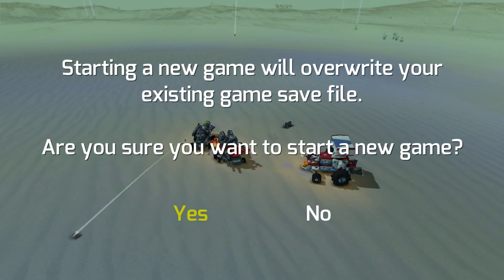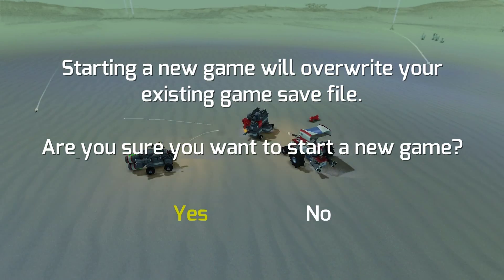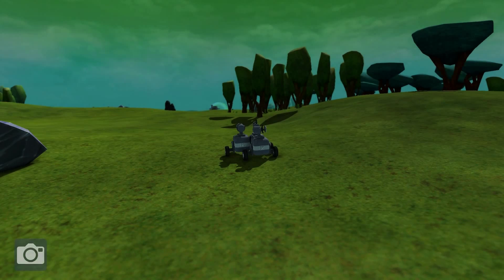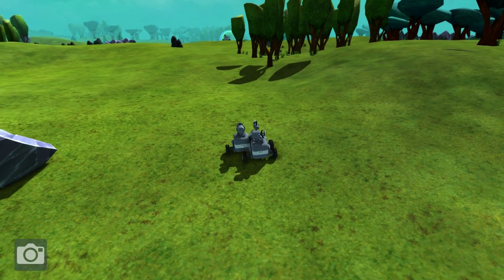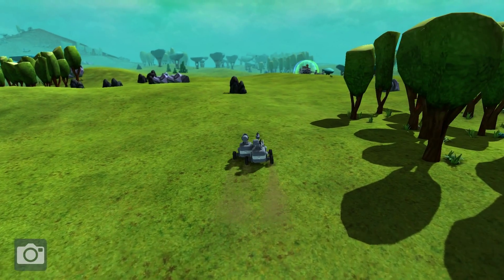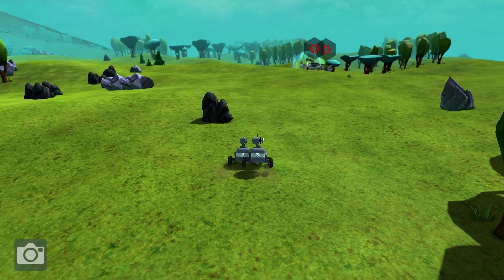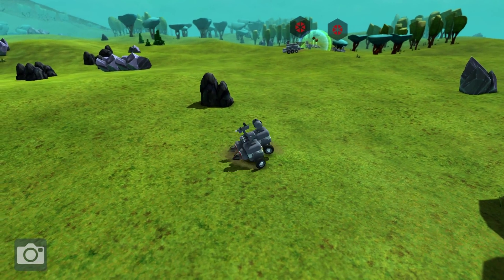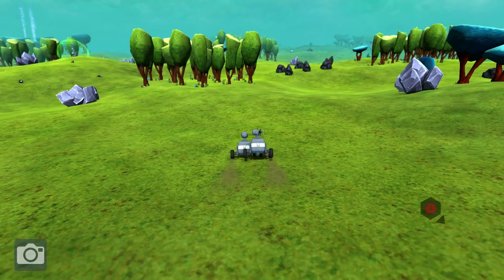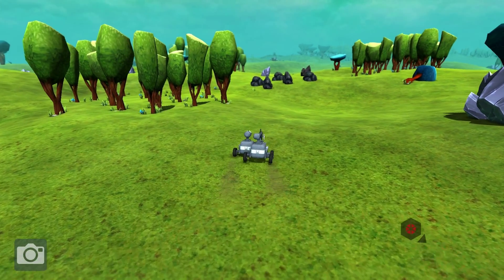Let's continue the game. It should load me in, and hopefully this will recognize that it had an issue and just give me a new vehicle. Oh, I get my guy back — that's weird. But it does go to show that we are not strong enough to take that guy on, so let's look for a few more small guys. There's one over there in the distance; let's get that guy.